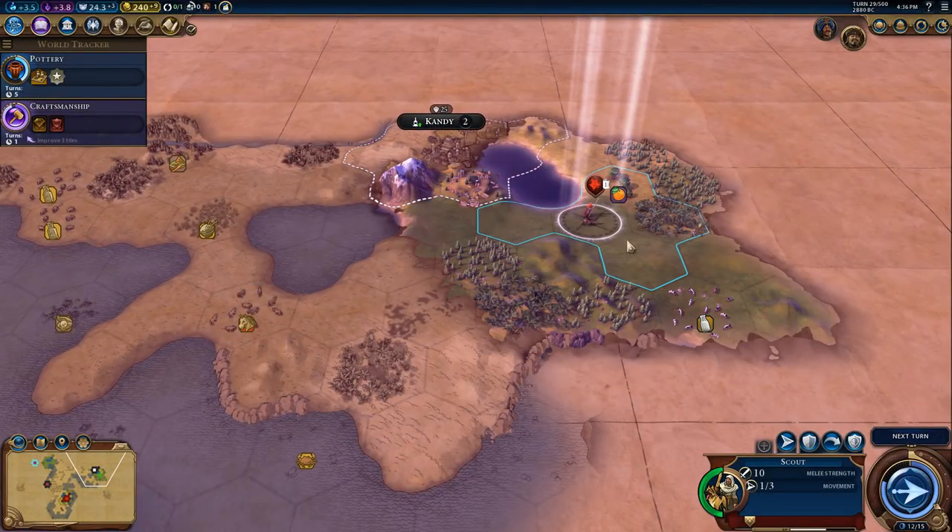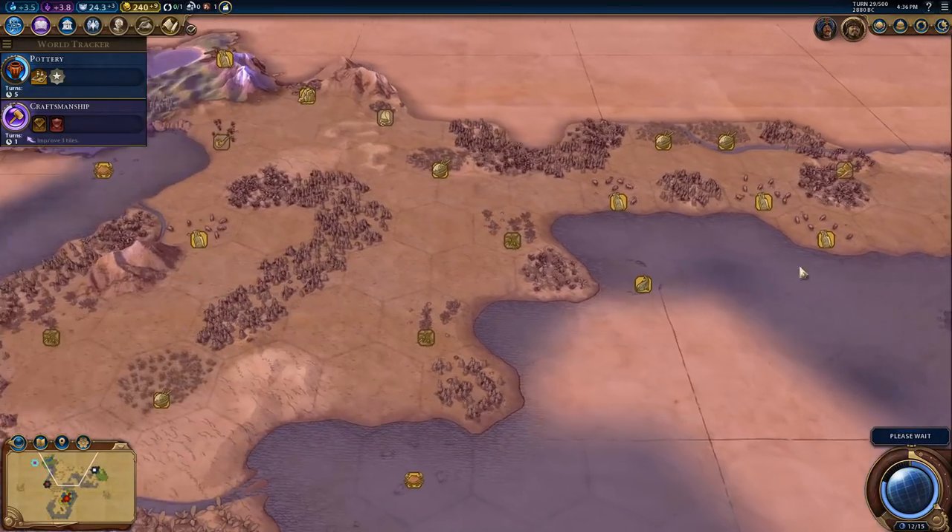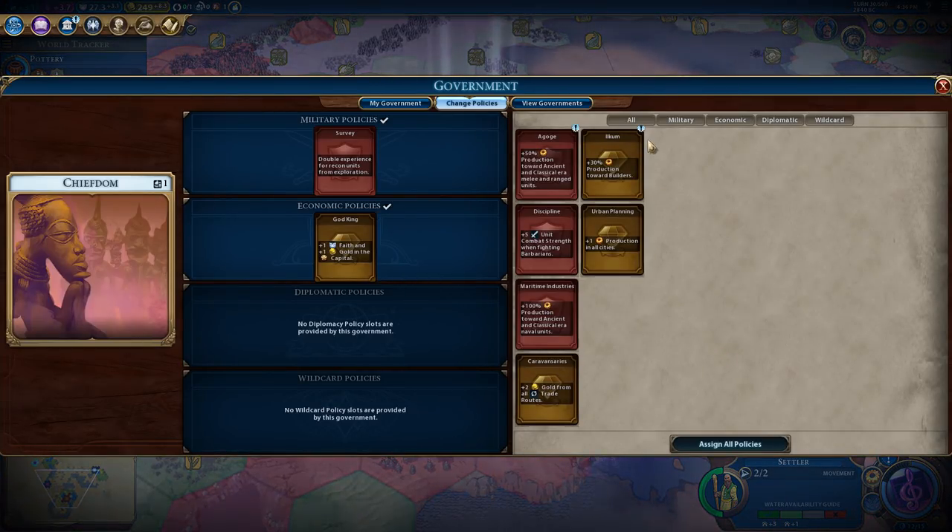Hopefully get stuck in next turn. Let's head over this way. I want to try and meet more city-states as well for the bonus. 30% production towards builders, 50% production on ancient and classical era melee and range units - no, I don't think so, not yet.